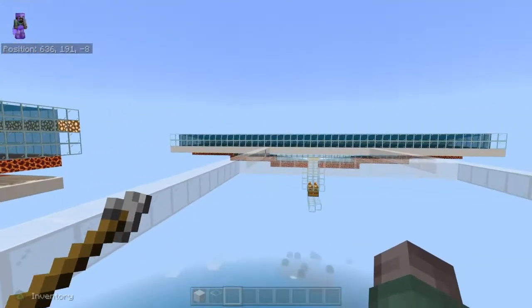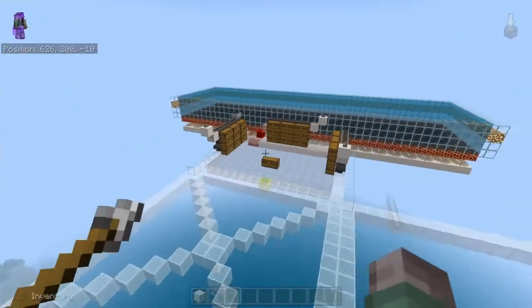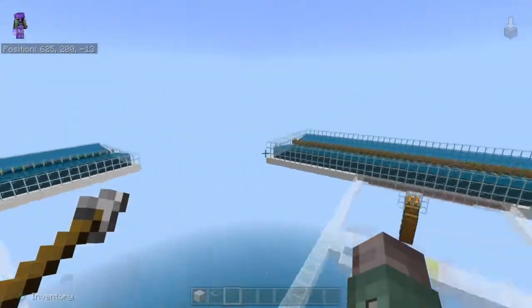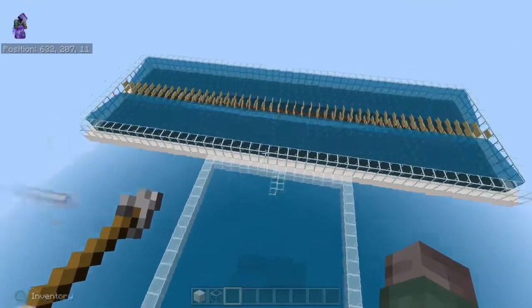Unlike the other farm design, which uses rails and carts and requires a lot of wood, iron, and extra materials, you could build this simpler one first and then later build the advanced one as well. You can also build basically four of these farms around you to make one big farm.